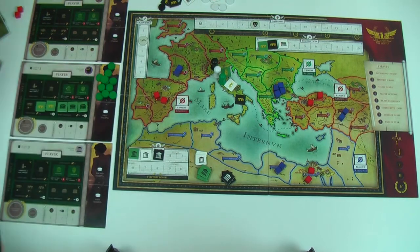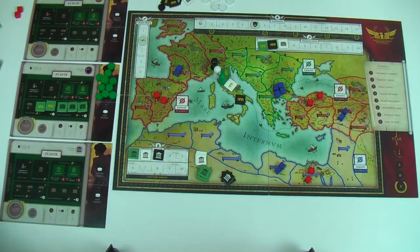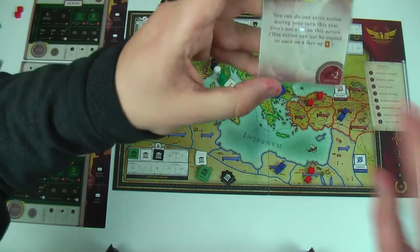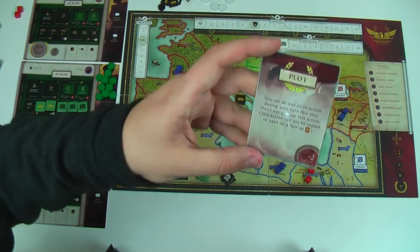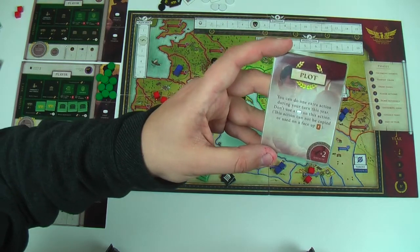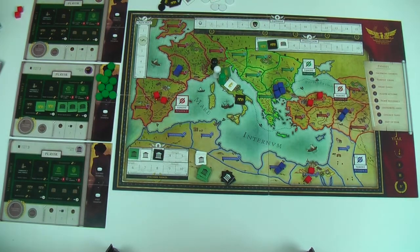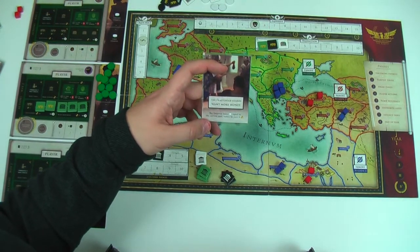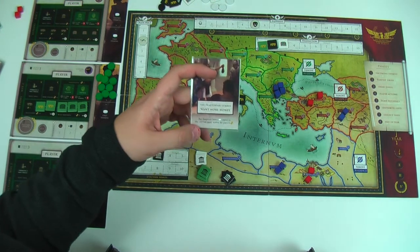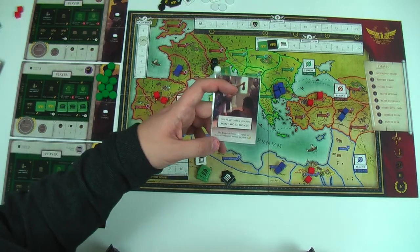Then we come to the drawing cards part. At the start of the game every player will have drawn a hidden agenda card, which is an end game scoring card, and a plot card which can be used in a couple of ways. The first is for its action at any time, and the second is for its strength in fights and also to bolster your assassinations, which I'll talk about later. The Emperor will then draw and resolve five event cards — these are usually pretty bad for the Emperor and they'll have to make some tough choices. Should they last the whole year as Emperor they're going to get a lot of money, so this is one of the ways the Emperor is hobbled.